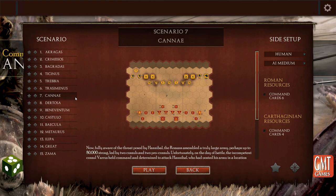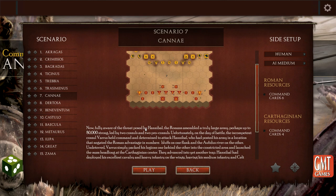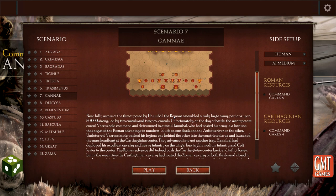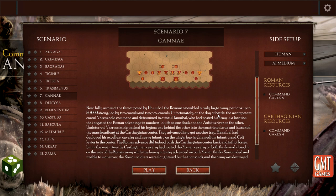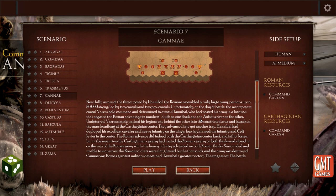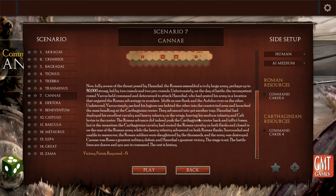Now fully aware of the threat posed by Hannibal, the Romans assembled a truly large army, perhaps 80,000 strong, led by two consuls. Unfortunately on the day of battle, the incompetent consul Varro held command, determined to attack Hannibal, who positioned the army in locations that negated the Roman advantage in numbers — bluffs on one flank, the Aufidus River on the other. Undeterred, Varro simply packed his legions up one behind the other in the constricted area and launched a headlong attack against the Carthaginian centre. They advanced into yet another trap. Hannibal had deployed excellent cavalry and heavy infantry on the wings, leaving his medium infantry and Celts in the centre. The Romans advanced and indeed pushed the Carthaginian centre back and inflicted losses, but meanwhile the Carthaginian cavalry held its own against the Roman cavalry on both flanks and closed in. The Roman army, surrounded and unable to manoeuvre, was slaughtered by thousands and the army was destroyed — Cannae, Rome's greatest military defeat, Hannibal's greatest victory. The stage is set, the battle lines are drawn, the command is yours, the rest is history.